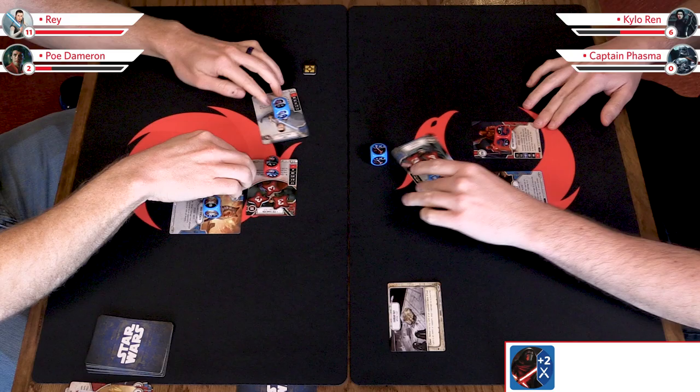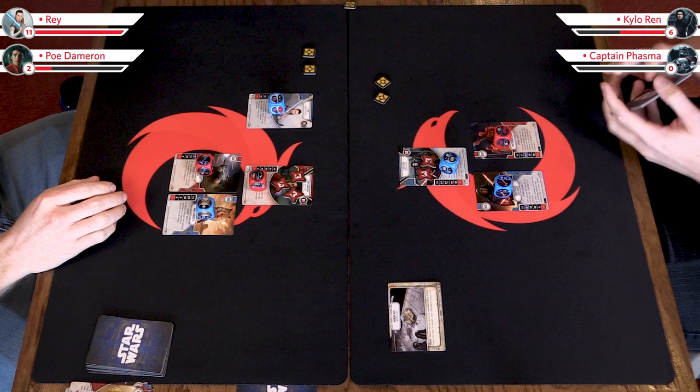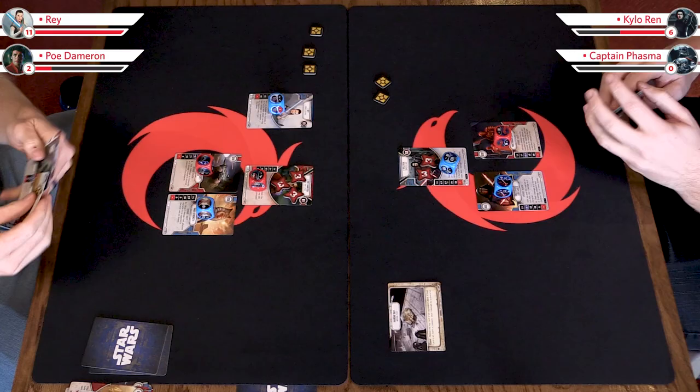We ready all of our characters, return our dice, gain two resources, and draw back up to our maximum hand size. I've only got two cards left in my deck. Zach has two cards left. So we're getting close to losing the game based on being out of cards. In these situations, sometimes it is beneficial — especially if you're behind on the damage curve — to change strategy. Maybe Zach changes his approach to try to outlast me by getting rid of my cards, keeping Kylo alive, and winning by my deck being gone rather than defeating my characters. Discarding cards to re-roll gets questionable if we're not in a position to just win.